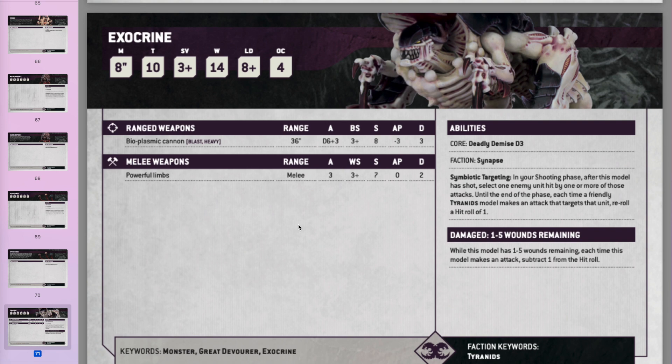The Exocrine has gone up from Toughness 8 to Toughness 10 and dropped from 15-16 wounds to 14, but still a decent amount. He has a 2-up save, though because of Toughness 10 light arms just bounce off and it'll mostly be weapons with AP hurting him. He doesn't have an invulnerable save — maybe have Zoanthropes nearby to give him a 6-up invulnerable. The Bioplasma Cannon is now Heavy, so if you stay still you get plus 1 to hit, hitting on 2s.